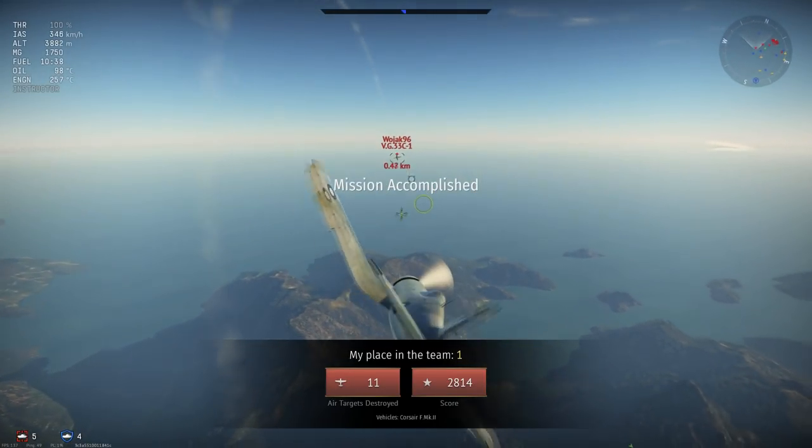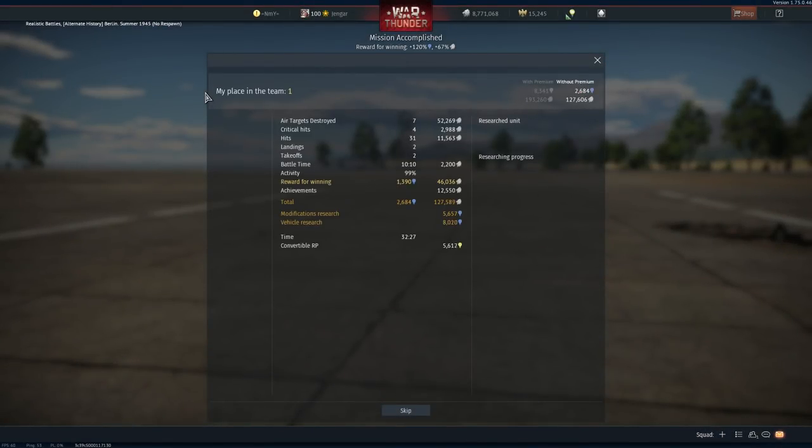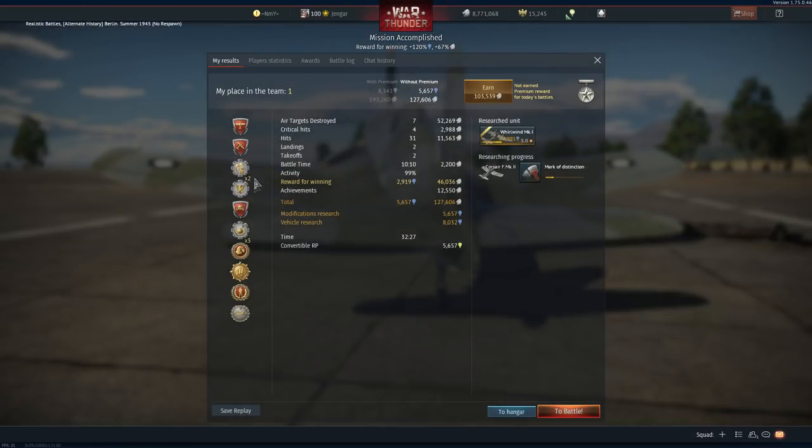Let's take a look at the RB scoreboard, which was really fantastic. I don't have premium right now and we still have these kind of rewards. Final blow. Survivor. The Last Man Standing. And we're working on the Whirlwind. First place — I'll see you in the conclusion.